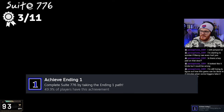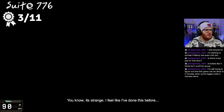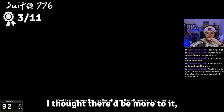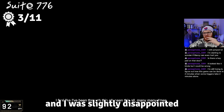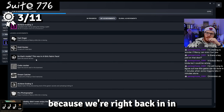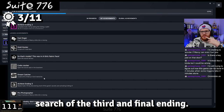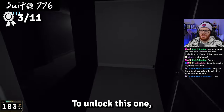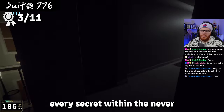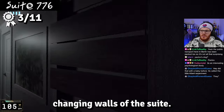Complete Suite 776 by taking the Ending 1 path. I thought there'd be more to it and was slightly disappointed by the fade to black, but no time to dwell — we're right back in, in search of the third and final ending. To unlock this one, the game requires you to find every collectible and discover every secret within the never-changing walls of the suite.